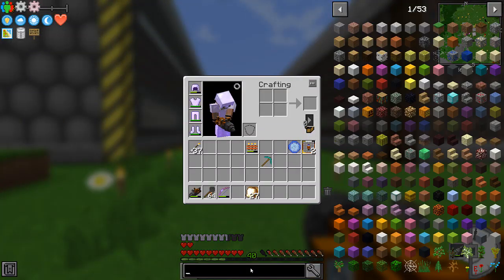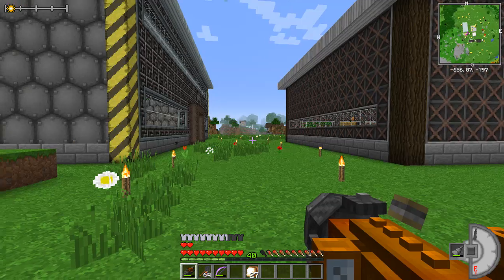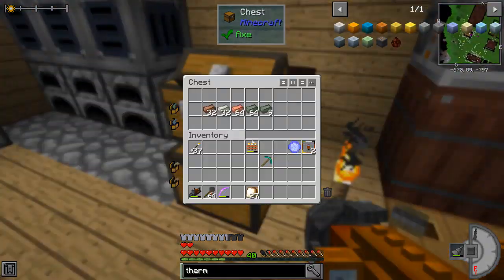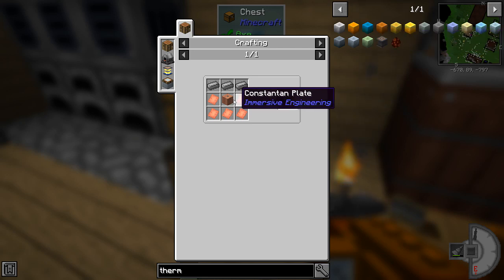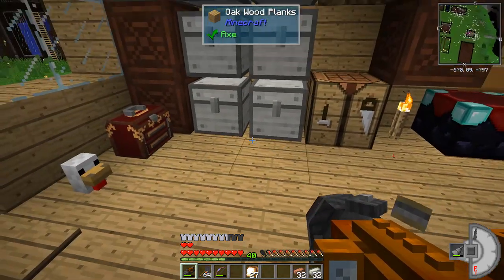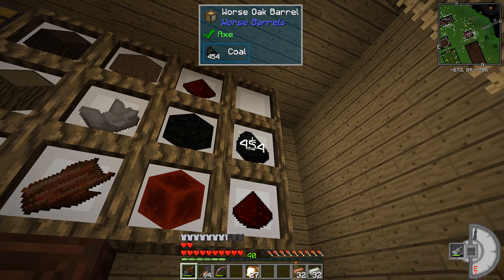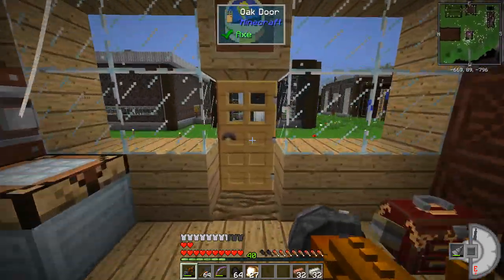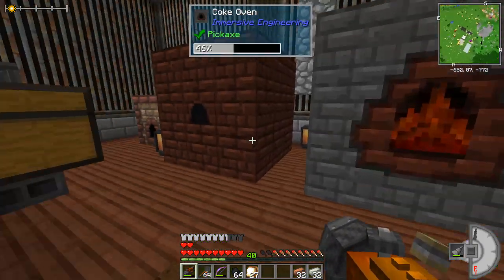I want to go make thermoelectric generators. I think I can get some pretty good power out of these because we've got a bunch of uranium I've been finding while mining. They're not terribly expensive - constantan plates, copper coils, really not that bad. I'm going to take half a stack of that and start stamping out some wires. We'll make some constantan - always nervous with those, I don't want to break them with the drill.